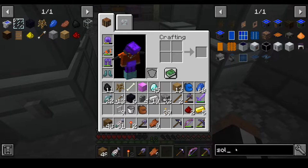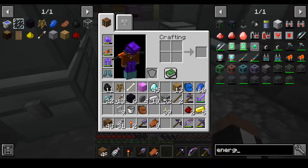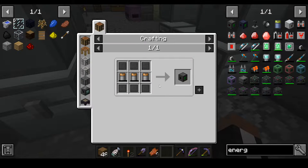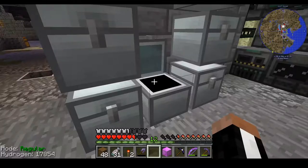We don't actually need to make a solar panel — we need to make an energy storage module, yes, that's what we need. I don't actually store tin in ingot form, I just store the tin ore.